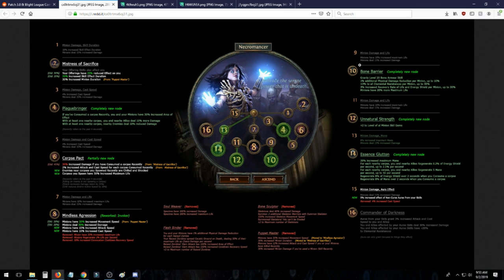Natural Authority gives plus two to level of all minion skill gems. Since minion skill gems now scale much harder from levels, this is going to be very strong. If you're running spectres, you're going to need to get this because you want as high a level spectre as possible — it'll be very essential.